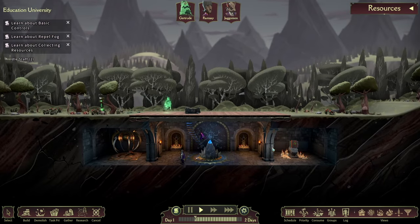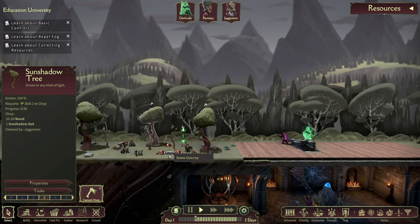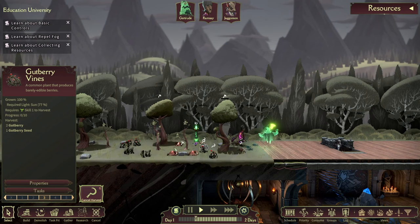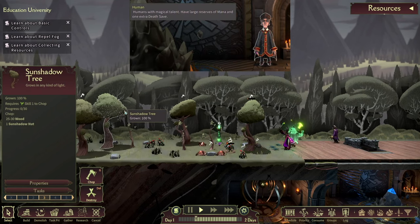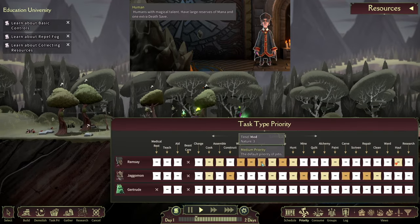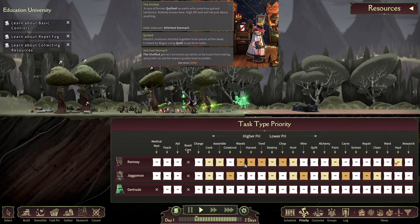First, let's review the staff and students at your disposal. While there are significant differences between staff and students, the following elements impact both sets of units. Staff and students come in five different races. Humans, who have extra mana and one extra death save. Vipified, who don't get any penalties or bonuses from eating, and they prefer to eat the lowest quality food available. They also have high HP.